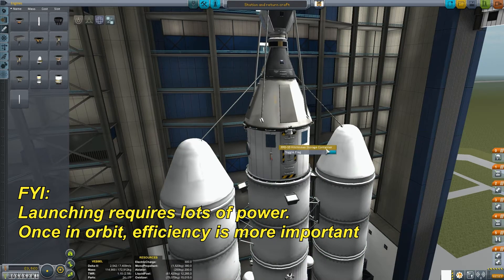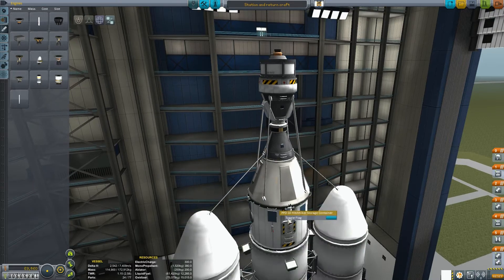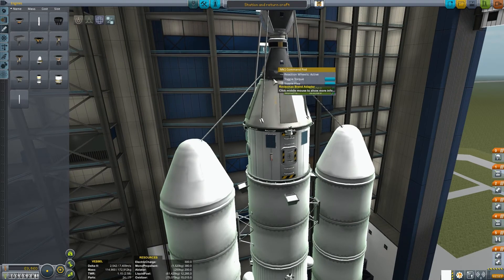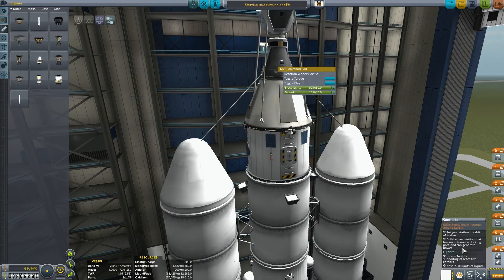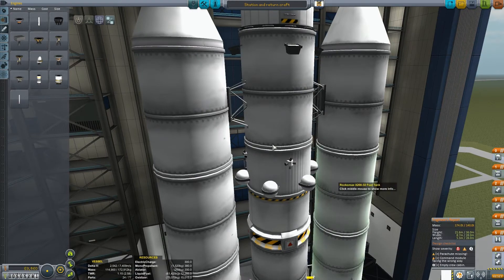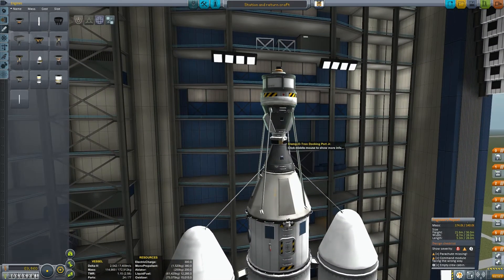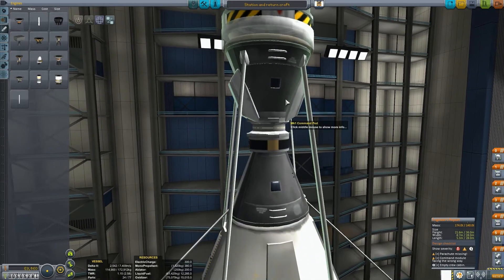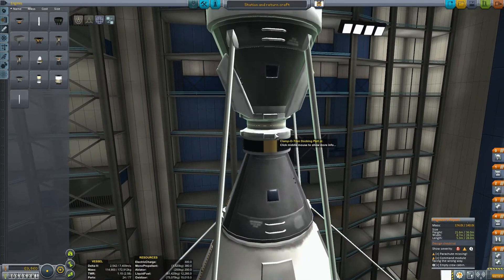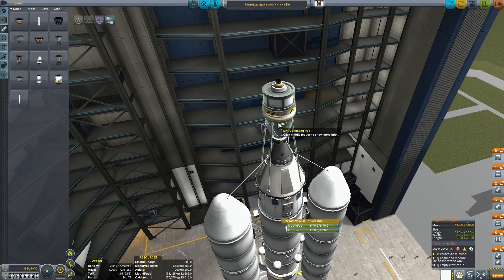This crew storage container holds four Kerbals — they just kind of sit in there, play games, eat their snacks. And then a command pod for one Kerbal, which means together we have five Kerbals. I need that to fulfill the contract. I also need it to be able to hold 2,000 units of liquid fuel. And then there's this little thingy up here — another little command pod that will detach. It's got a little docking port, Junior, right here. The guy we rescue will jump in here, detach, and this will fly him back down to Kerbin so we can rescue him.